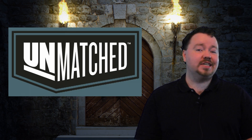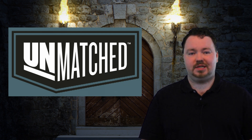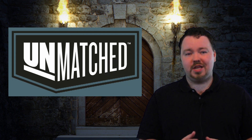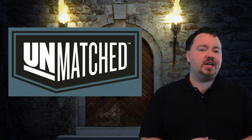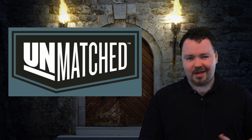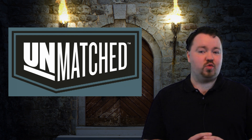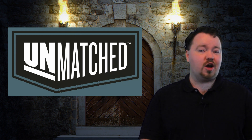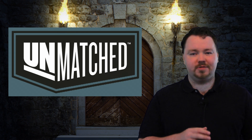So what is Unmatched? It is a game designed by Rob Davio and Justin Jacobson, published by Mondo Games and Restoration Games, or any number of other publishers depending on where you are in the world. The idea of the game is to take characters from myth and legend and the occasional licensed property to pit them in a death battle — so Robin Hood versus Bigfoot, Medusa versus King Arthur, Sherlock Holmes versus Dracula — and all of these matchups can be mixed and swapped around.